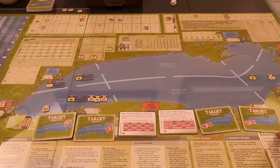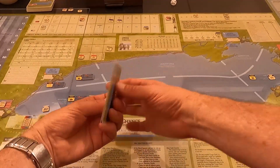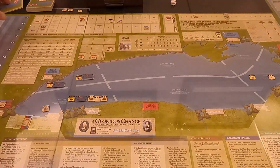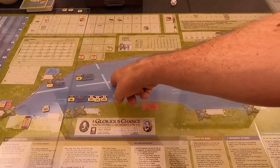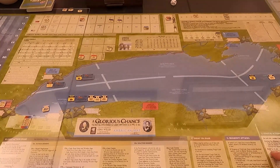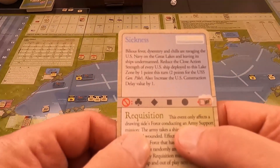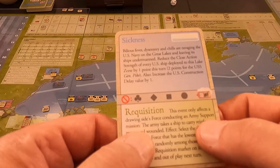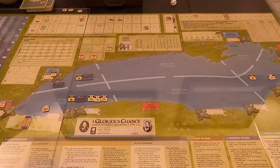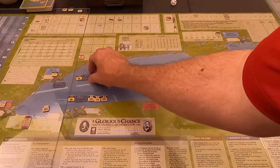All their ships were used so all those target cards are done — take them off the board. He did not get zone control because we're still there. Cutting out: I have a raid. My raid hits up here. I draw a coastal event — requisition — but this event only affects an army support mission, which this isn't. The raid is successful.